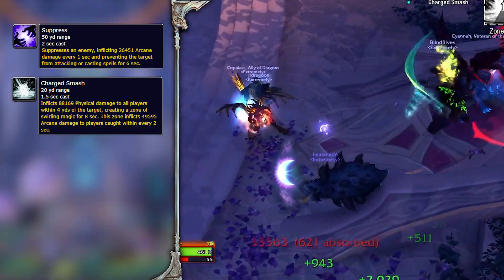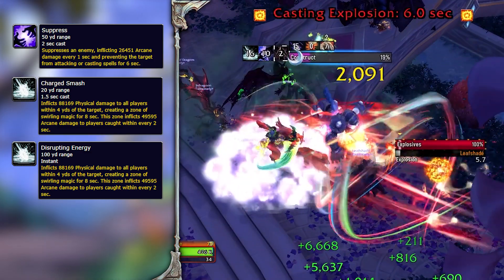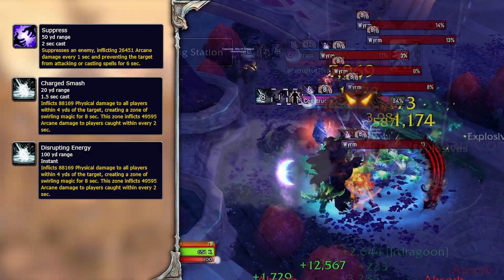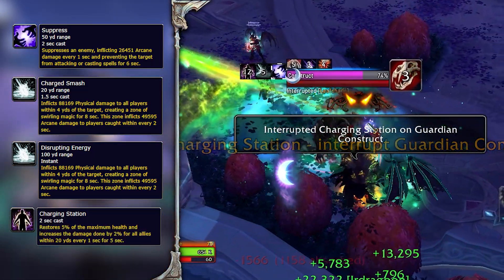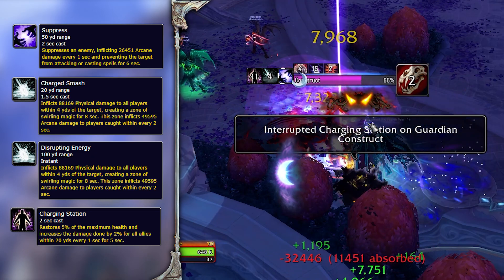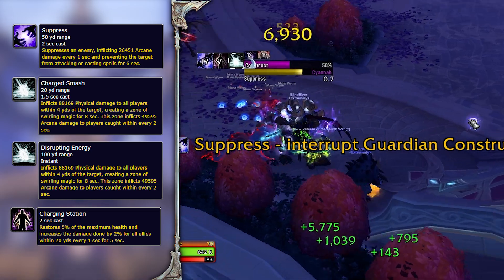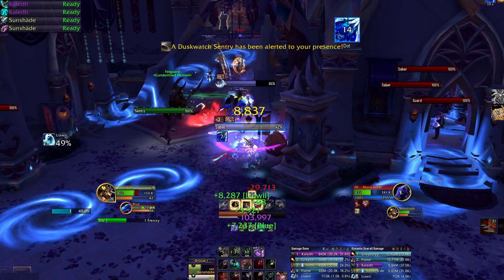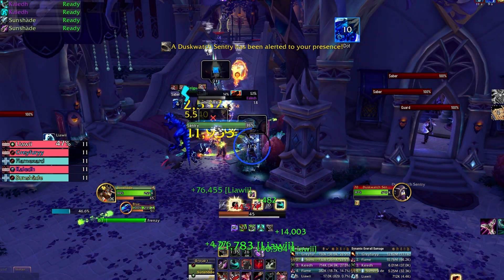The Guardian Constructs you encounter in the area have three notable abilities. Suppress deals arcane damage and prevents the player from attacking — make sure to interrupt this. Charged Smash deals large physical damage to all players close to its target and leaves a zone of magic which also deals heavy damage, so dodge it or get out fast. Charging Station heals all targets around the construct and increases their damage done. If the construct is alone you can ignore this, but if you pull it with other mobs, stop this attack as well. Continue towards the first boss, CCing the sentries, killing more packs, and deactivating beacons.